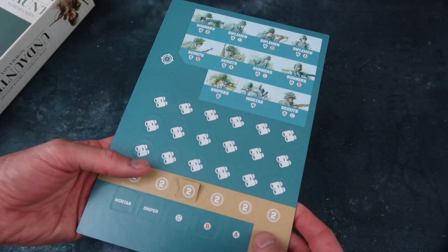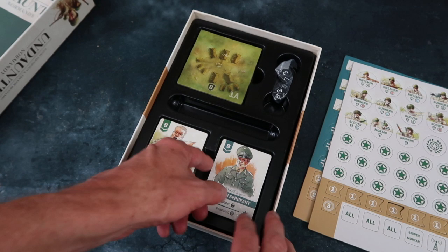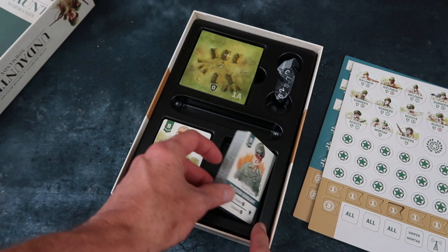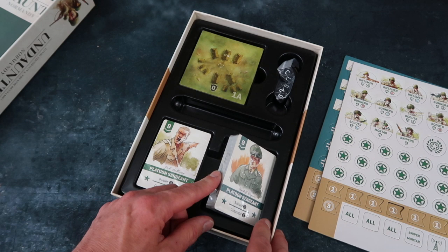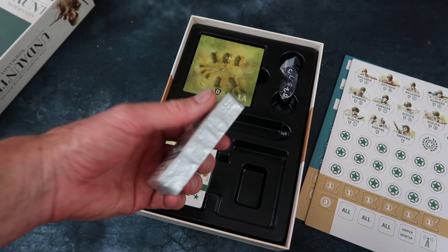Here are the counters — and more counters. Oh, a nice little insert. It's a lovely insert, but there's no consideration for those who like to sleeve their cards, which is very frustrating. In the last few years I've very much got into sleeving my cards to protect them and also for ease of shuffling — it makes them much easier to shuffle. But they've made the insert just big enough for the actual decks, so I'll have to do my own foam core insert instead.